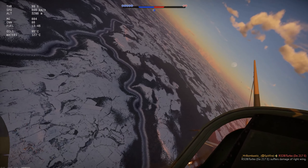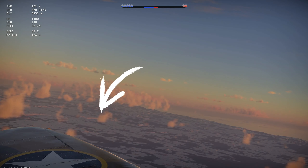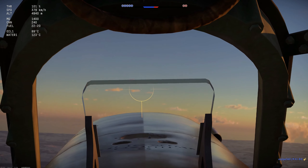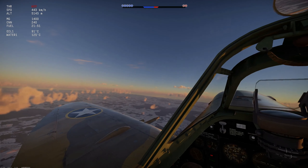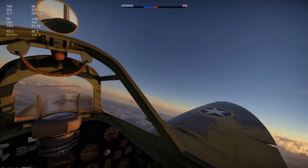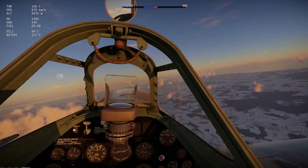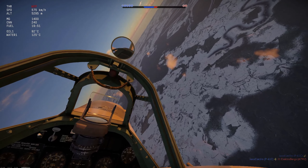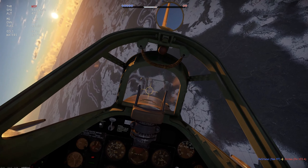I also have the gun convergence set to about 500 meters since I have my armaments on the wings. About gun convergence: if you want to attack bombers you should probably shoot from a bit further away so you don't get too close, because then the gunners will get you. If you have your armaments in the wings, put the convergence at about 500 meters. It works in a dogfight as well.